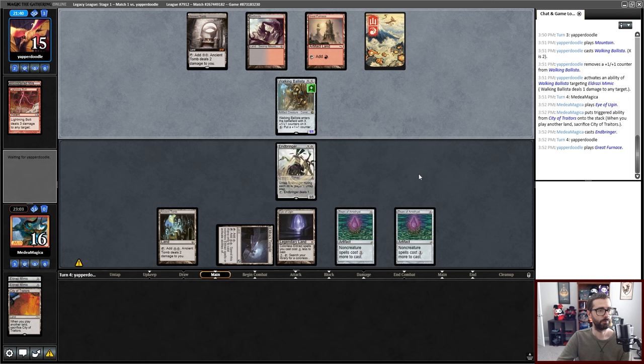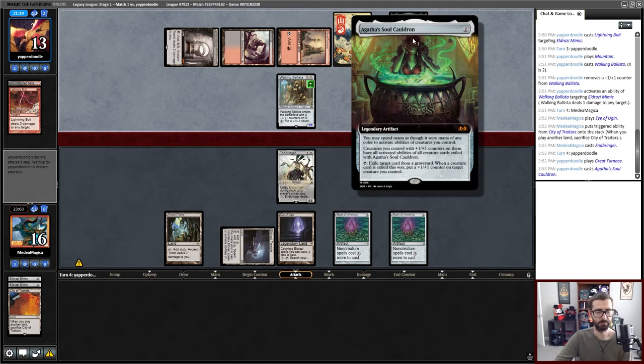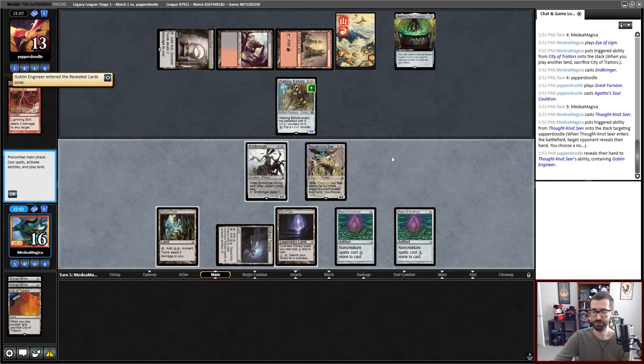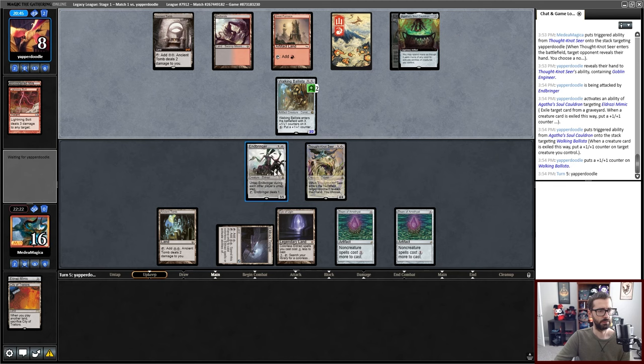I have to worry about my opponent hardcasting a Chaos Defiler. Agatha's Soul Cauldron — so this can potentially go infinite in a little while. With Agatha's Soul Cauldron in play, this is no longer going to kill Walking Ballista immediately. I'll take a Goblin Engineer — we have the illusion of choice. Endbringer gets untapped on my opponent's turn so I can use its activated ability there. My opponent's at eight, so I can ping their face or draw a card.